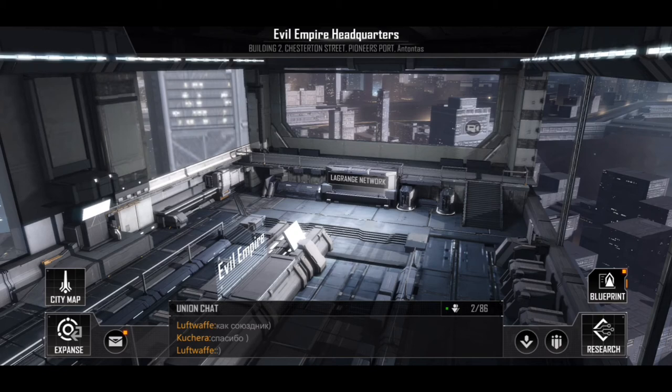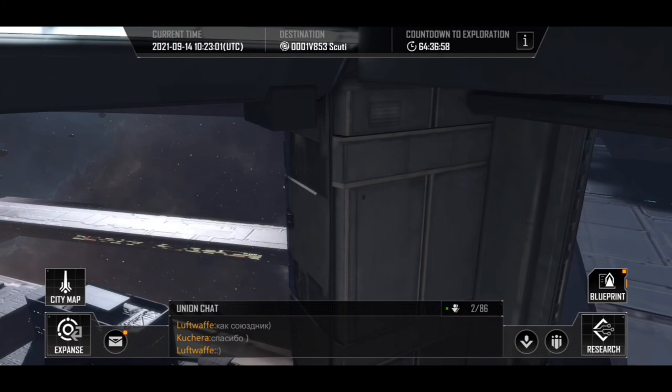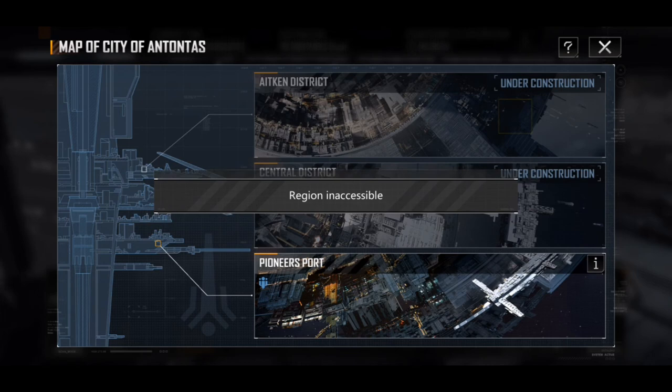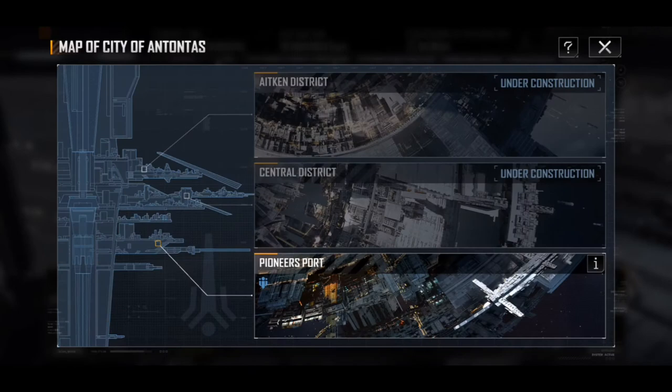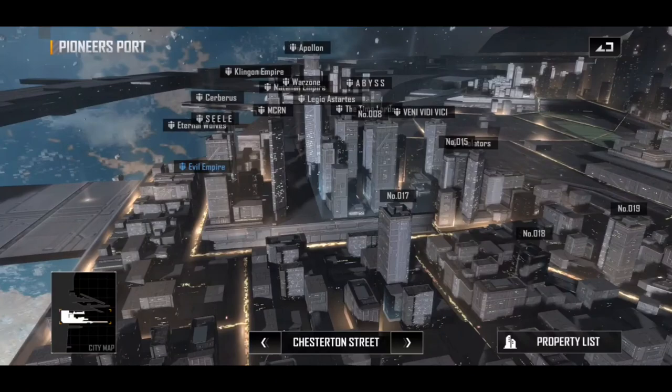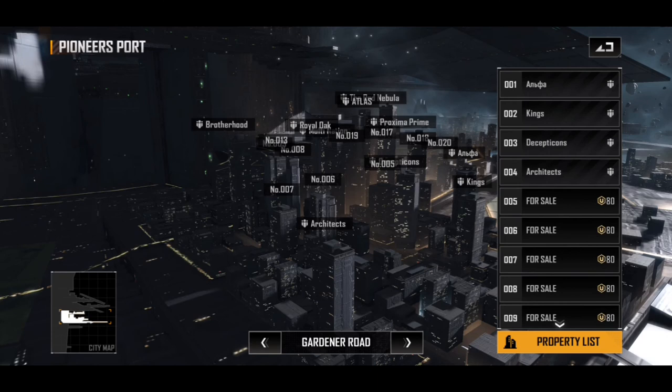Another part to explore is the city map. We can also just look around in the non-cinematic view of our headquarters. In the city map, the only thing they have here in Pioneer's Port just tells us the features are inaccessible — they don't add anything to it, just a little flavor text on those items. Here we have the city and where we're situated. You can spin it around and pick a different street or road. Taking a look at the property list.